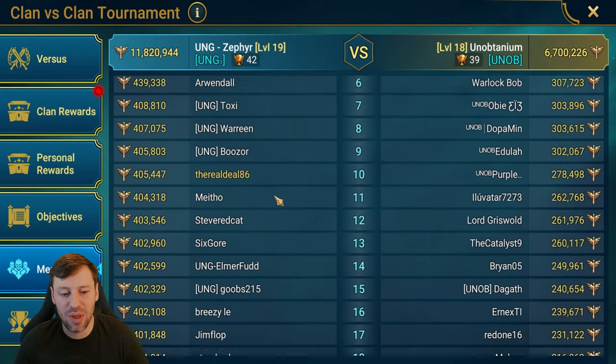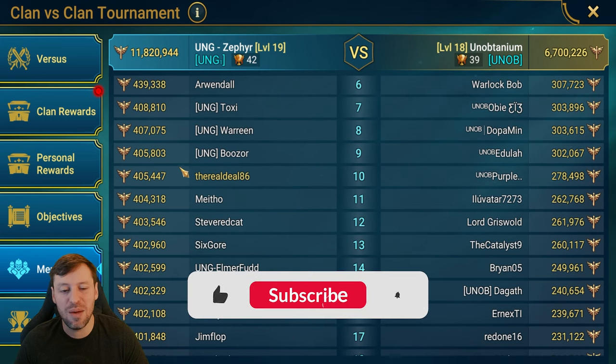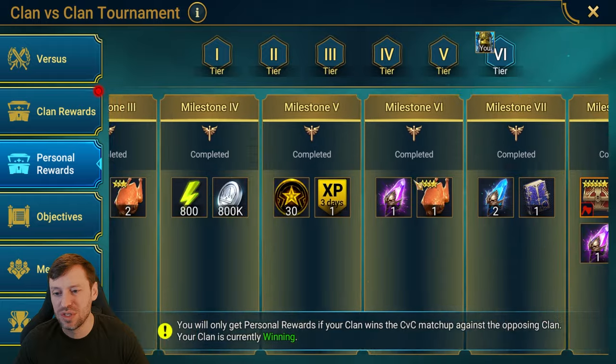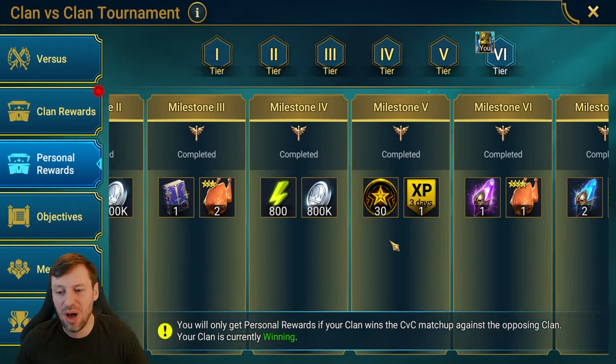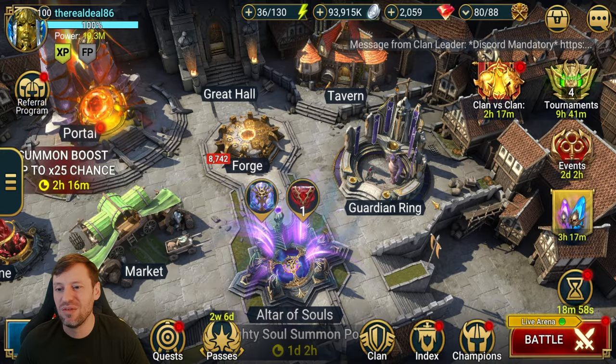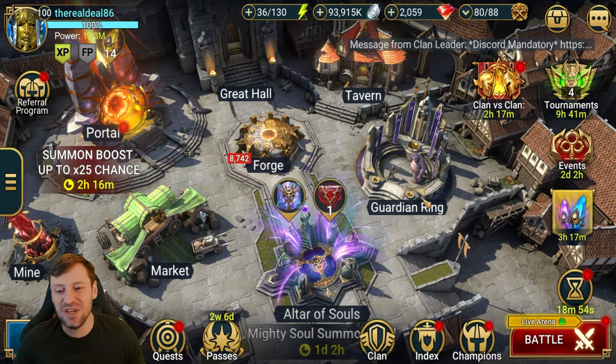So I'm just going to look at where we are at the moment — we're at 405k points. We are going to be getting all these juicy rewards from CVC: a whole bunch of energy, void shards, sacred, and some legendary gear, crit damage gear, which is always nice. I've done videos on this in the past and didn't feel like it was worthy of a whole new video, so that's why I wanted to do this as a separate video.